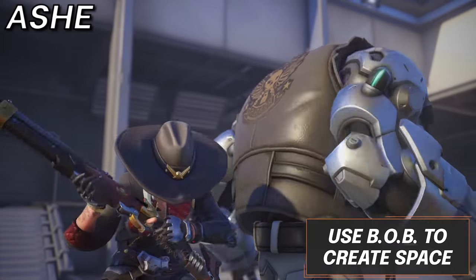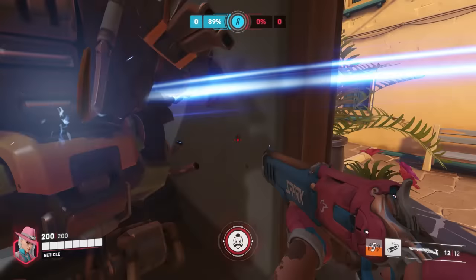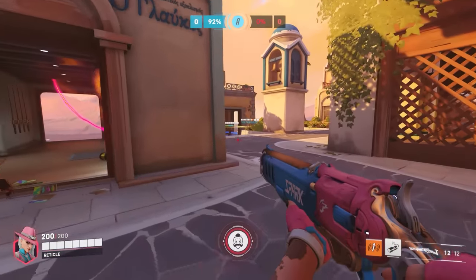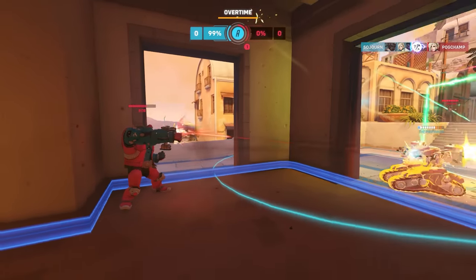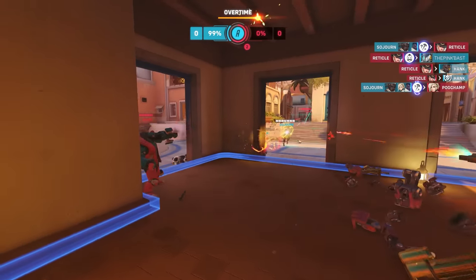Next we have Ash. Bob should be thought of as a second tank, or depending on how useless your actual tank is, your only tank. Bob creates space, stalls points, and his main usage should not be to find picks but to maintain the space required for you to find picks yourself. You can do this by using alt against a wall that would otherwise lead to cover for enemies.